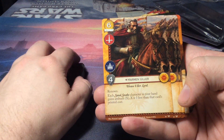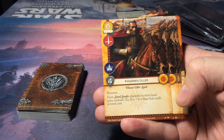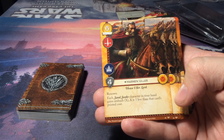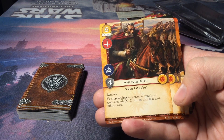Harmon Uller for House Martell — a six gold character with military and power icons for four strength. It has renown, and each Sandsnake character in your hand gains ambush. Ambush is one less than that card's printed cost. Nice.